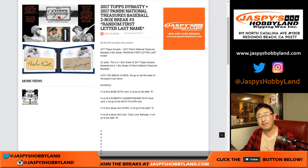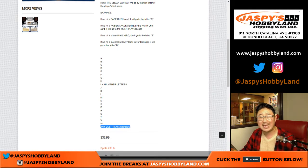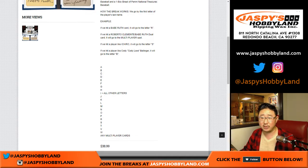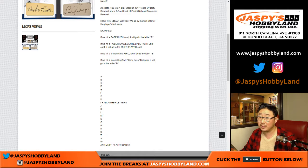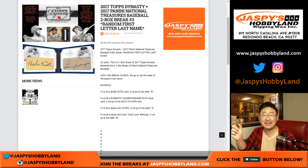It's the first letter of their last name, just FYI. So if we get Babe Ruth, that goes to R. If we get a Roberto Clemente-Babe Ruth dual card, that goes to the multiplayer spot — any triple relic with three different players or anything like that goes to one person with the multiplayer spot. It could be a dual auto too. Ichiro will go to S; Cody Bellinger will go to B, obviously. If it's a hyphenated last name, it would be the first letter of their hyphenated last name — we'll cross that bridge when we get there.